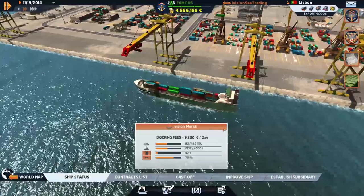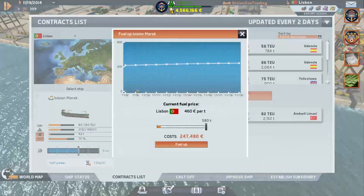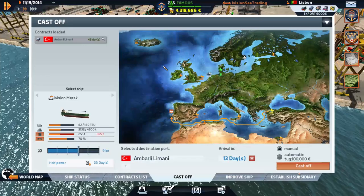This ship is actually headed to Ambari Lamini, so we are going to send it there — we're going to fuel up and get it out of here. There's no need for it to be sitting around. There we are, let's get it out of here at half power — 13 days, that'll be good.